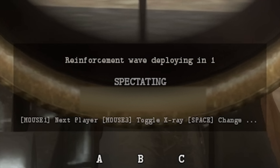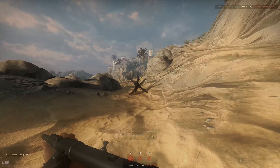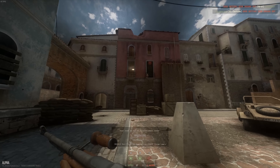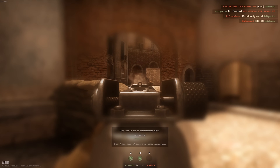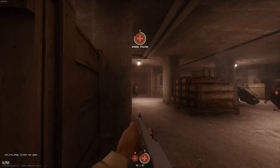Once the timer reaches zero, you and any other dead teammates will respawn as a group. When your team runs out of waves, reinforcements will be exhausted and your team will no longer have any respawns. To reinforce your team, capture, regroup, or complete objectives.